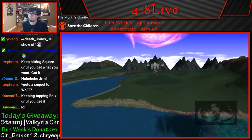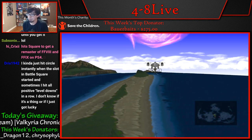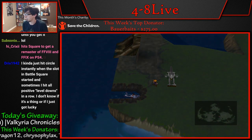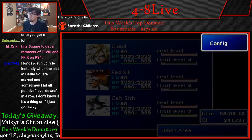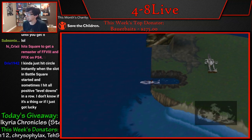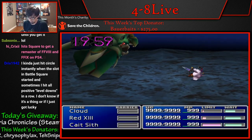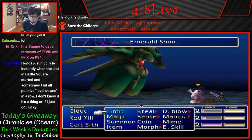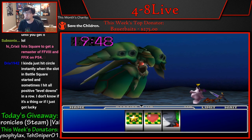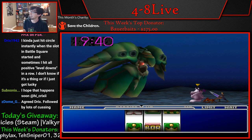Cait Sith's limit break works on a very strange system called the Black Flag System. His ultimate limit break slots have six or seven different combinations: Lucky Girl, the Toy Box one, one that kills your entire party, and Game Over which kills anything you're fighting. They didn't want you to be able to get Game Over even if you were a super god at the slots, because it one-shots anything in the whole game. So they wanted to make it nearly impossible.